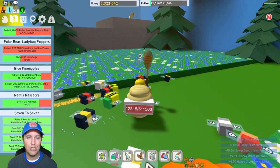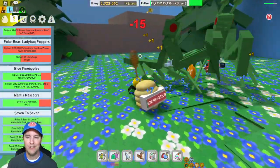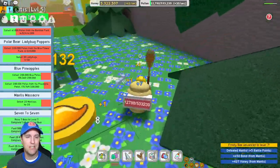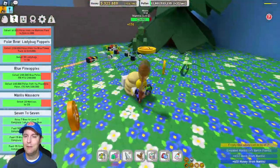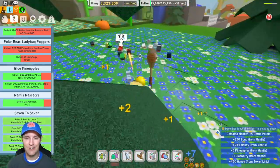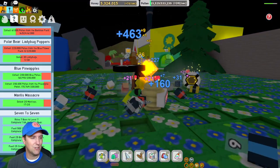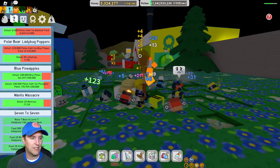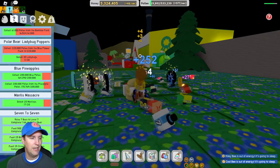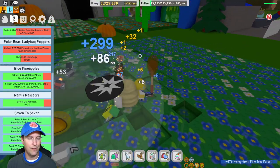Over here at the pine tree patch, we should have a double mantis attack. Double mantis — do something bees, do something. They're like, we're tired, Dan, we don't want to do this anymore. No, you must take out these mantis eyes. Mantising — lots of mantises. I don't know what the plural is for mantis, but they are tricky little guys. And we got him. So now I just need three more mantises. This is a good place to hang out because I'm collecting a lot of the blue pollen. I need to collect blue pollen and also pollen from the pineapple patch. Let's collect all this blue pollen.